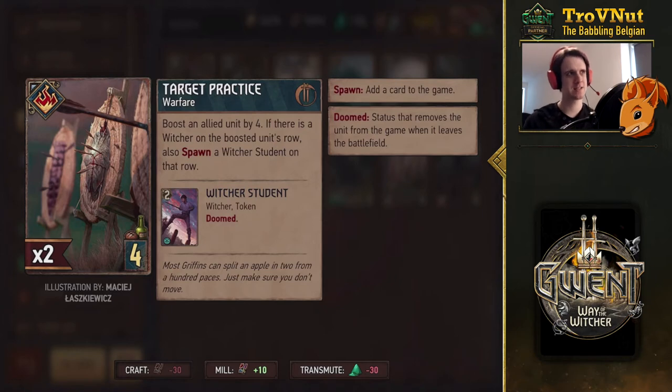The next card — and I think Northern Realms is the only faction that got a four-provision special card — is Target Practice, a warfare card. You boost an allied unit by four, and if there's a Witcher on the boosted unit's row, you also spawn a Witcher Student on that row, giving the Adept more students to transform into Adepts. Story-wise it's very fitting — the Adept causes students to become better and turn into an Adept.